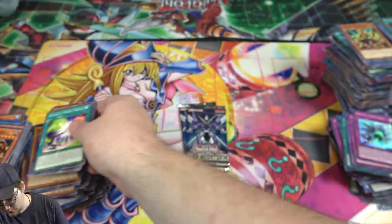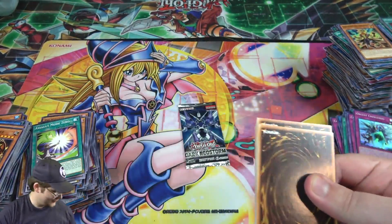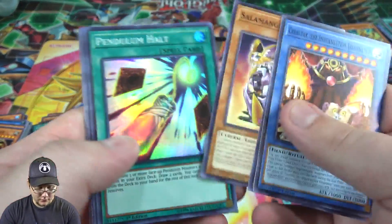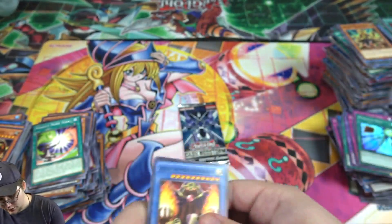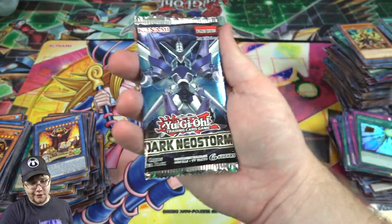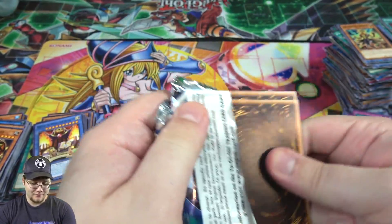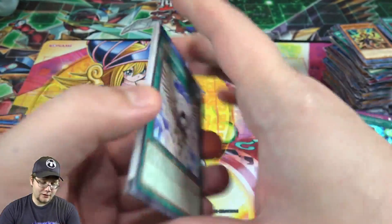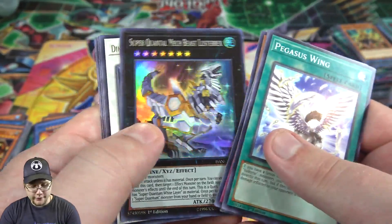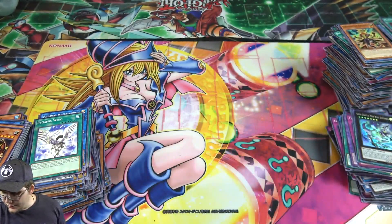Orcist. And stomach growling — I'm gonna eat after this. Two packs left. Pendulum Halt. Last pack — what are we ending with? I think we got our secret rare but let's ask for another one. Can we end with a secret rare? Heart of the cards, help me out here. Let's at least get something cool. That's cool then, I'll take that — we got Luster Rex. There we go. That's the opening, I hope you guys enjoyed.